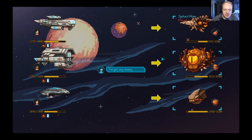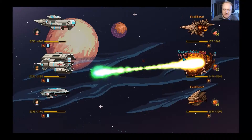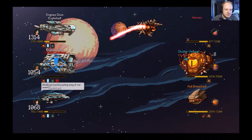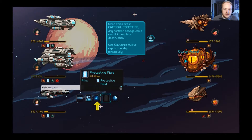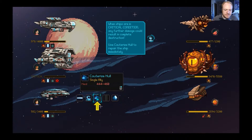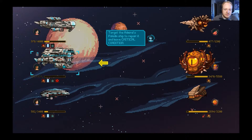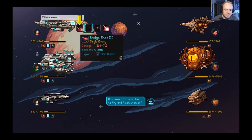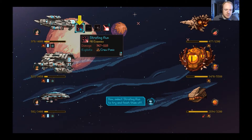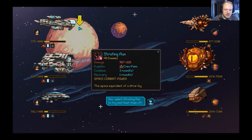Select the acid bomb power to attack your enemies, doing damage over several rounds — this one hits all enemies. The music is excellent too, by the way. They just shot some acid right back at us. When ships are in critical condition, any further damage could result in complete destruction — use cauterize hull to repair the ship immediately. Target the Emerald Paladin ship to repair it. Now selecting strafing run to try to finish them off — this big damage move exploits crew panic.